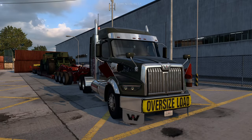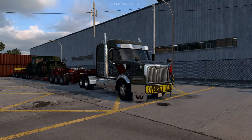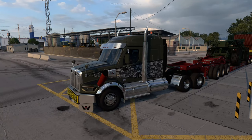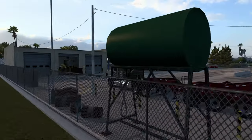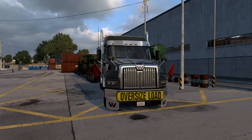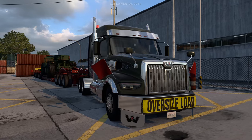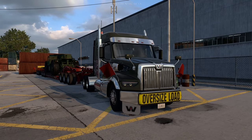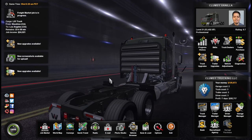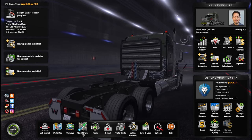Hey guys, welcome back to ATS experimental beta 1.41. We are here to check out the other features because in the previous video we featured the convoy and I had loads of fun. If you haven't checked it out yet, highly recommend that you do - link will be somewhere. So what do we have in 1.41? We have quick travel and convoy, which we featured in the previous video.